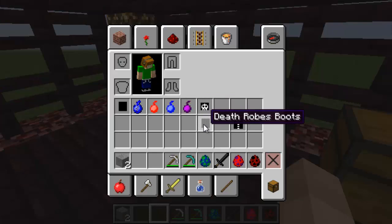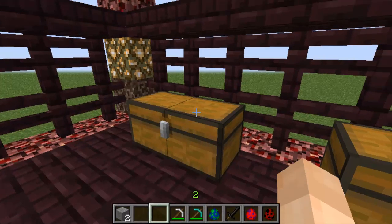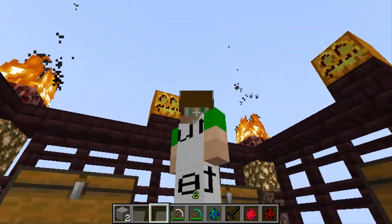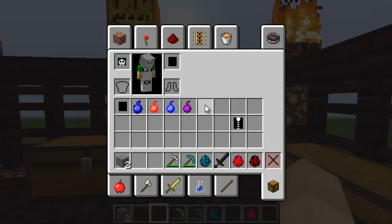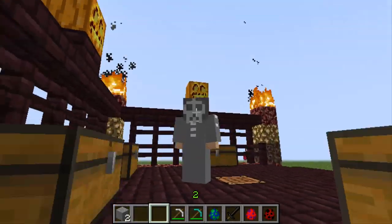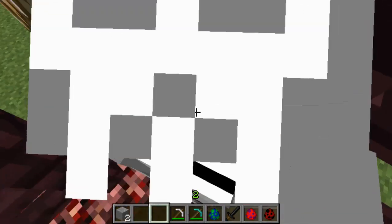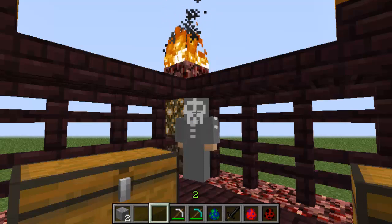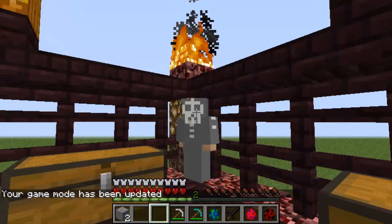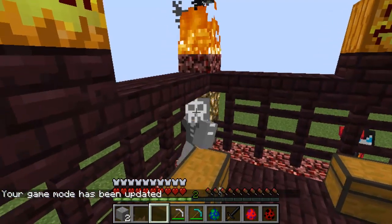Let's put the armor on. As you can see, this piece is definitely supposed to be leggings and the texture is a bit weird — it looks like something is missing or not found. Here's the death robes helmet, the death robes boots, and the death robes body. It looks kind of weird but it's kind of cool too — just going around killing people. Go to game mode zero to check out how much armor it gives. For something that's made of wool, that's pretty strong. Full armor.